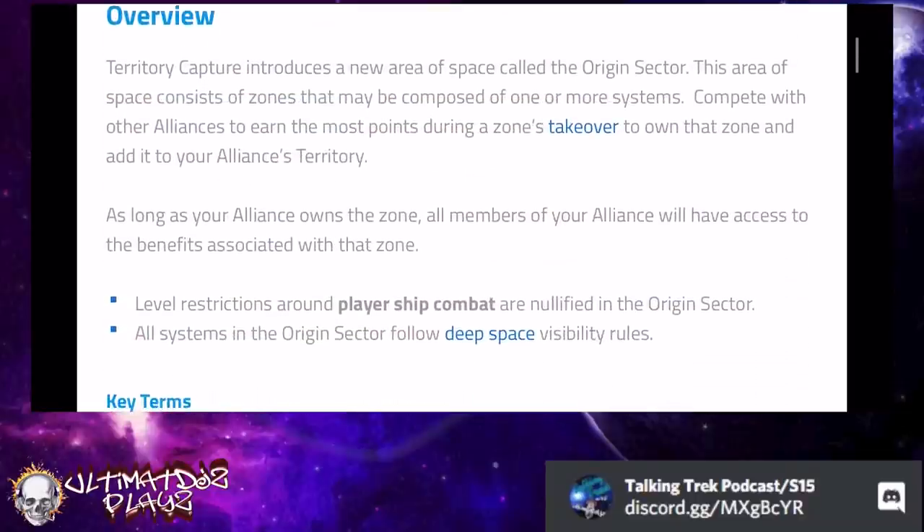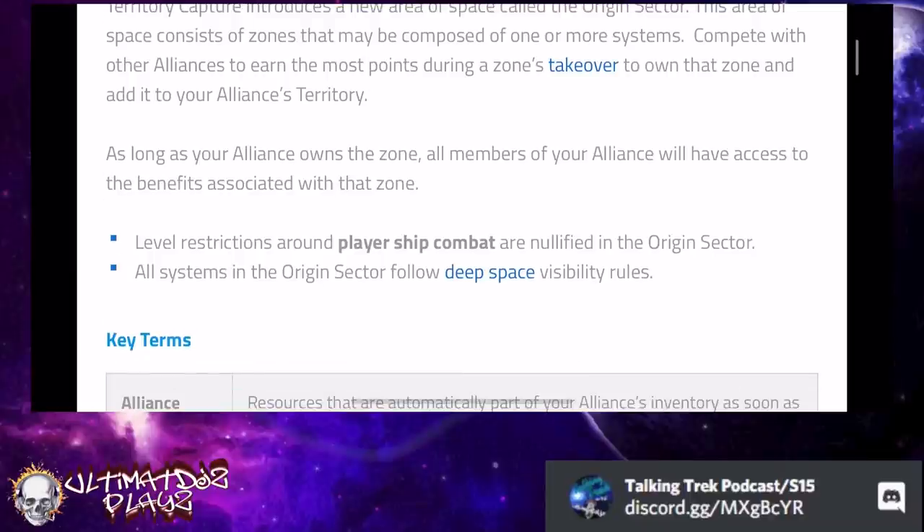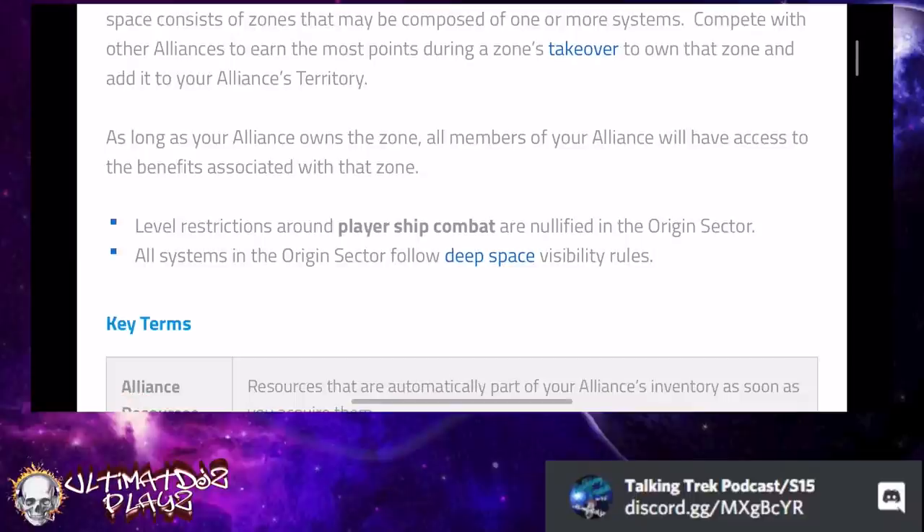Territory capture is introducing a whole new section of the map called the Origin Sector. This is where all the zones are that you and your alliance can take over to own and make part of your alliance's territory. Level restrictions — in case you haven't heard, PVP banding has been completely nullified, so anybody can hit anybody. You will have to use fog of war mechanics — you're going to need ships in there to be able to see what's actually going on.